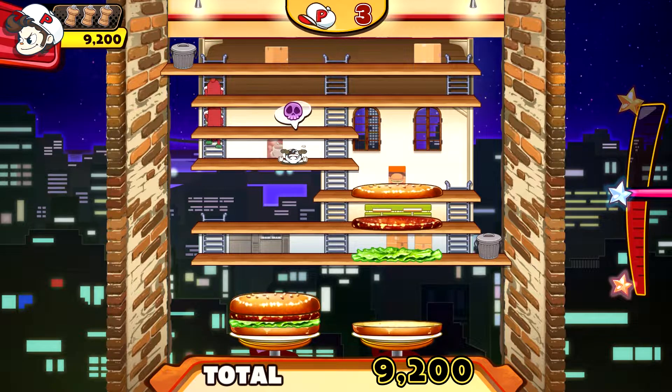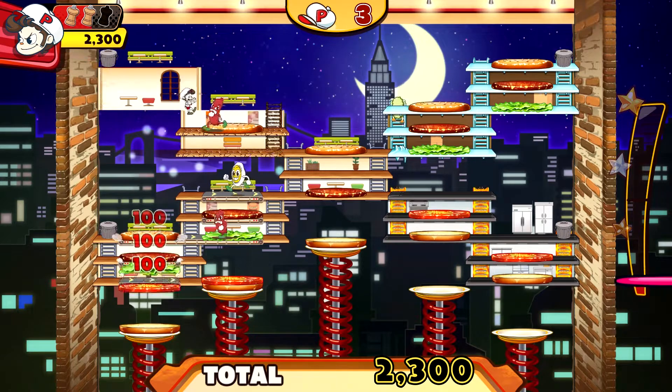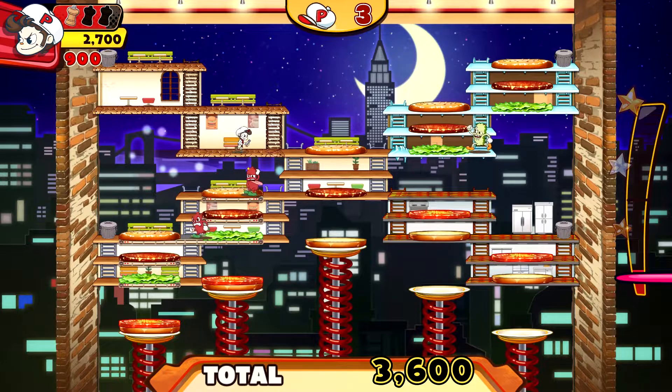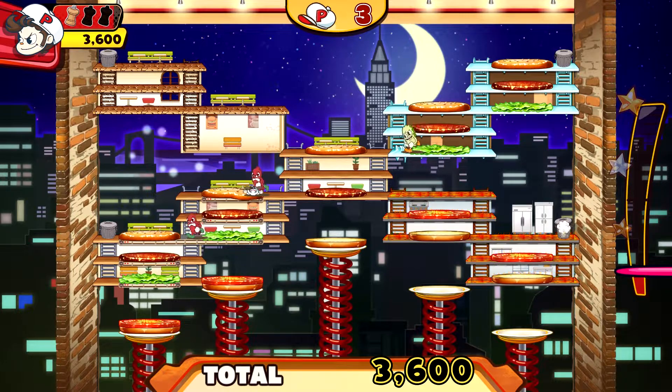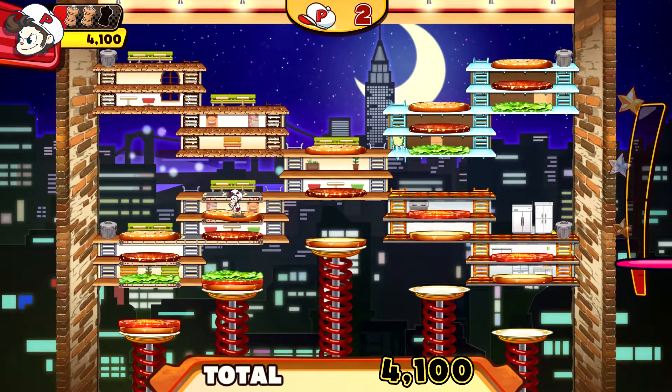You also receive additional points for that. You get minimal points for smashing enemies under the topping you're dropping, but if you find yourself surrounded it can be helpful to do this to force enemies to respawn. While you're lining up your shots, your chef carries limited amounts of black pepper that you can shoot in one direction, which will stop enemies in their tracks for a few seconds.